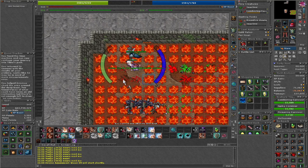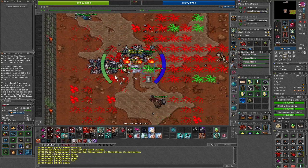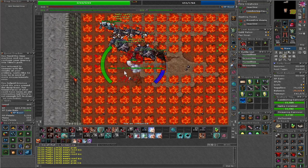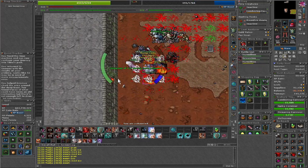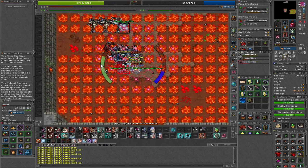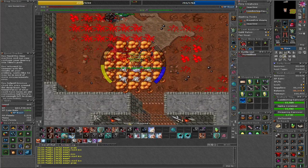Only the top 20 players are guaranteed potions: 3 potions for 1st to 5th place, 2 potions for 5th to 10th place, and 1 potion for 10th to 20th place. There is still a chance to win potions though, as some 50 potions are raffled out among the rest of the Tibidromers.